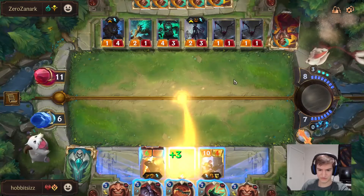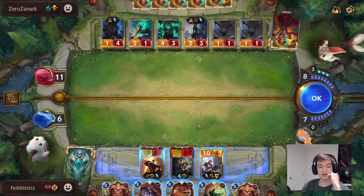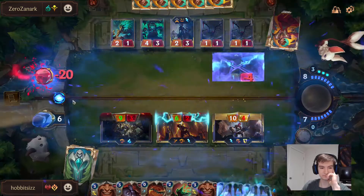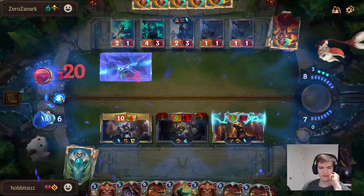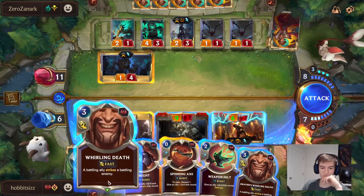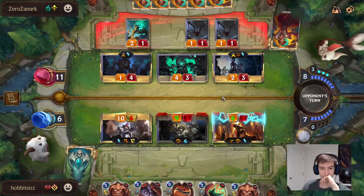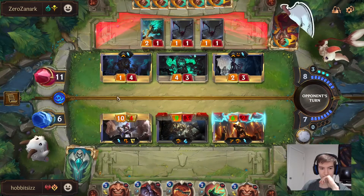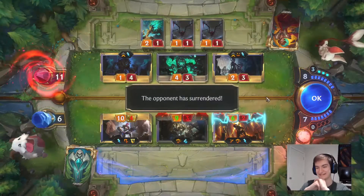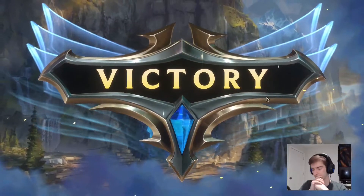I'm going to throw a Might on this dude. We don't have enough mana for Whirling Death and another Might, so I feel like we should just save it. I want to Whirling Death and a Might. I am not going to play the Weapon Hilt now. So it was turn 8, not turn 7. Turn 7 we could have tried for a lot more damage, but we got it.